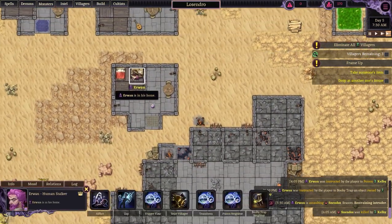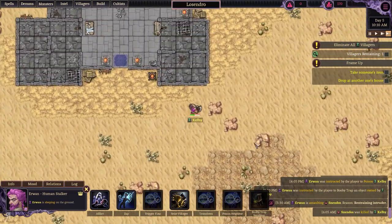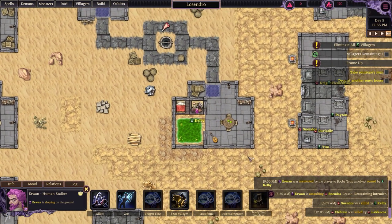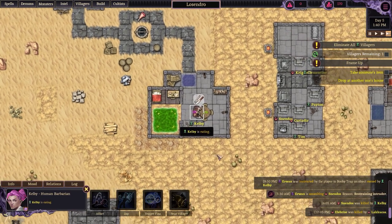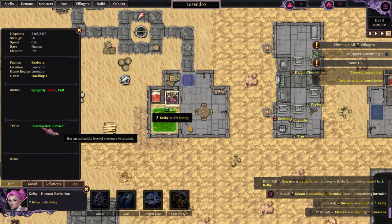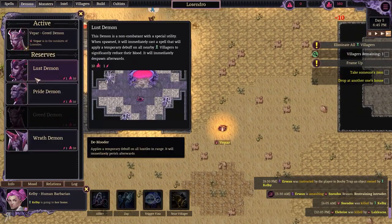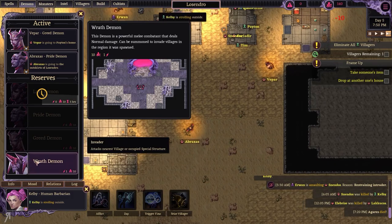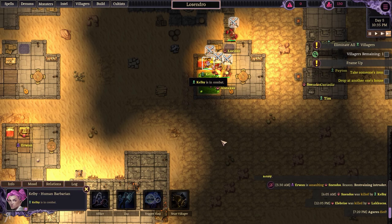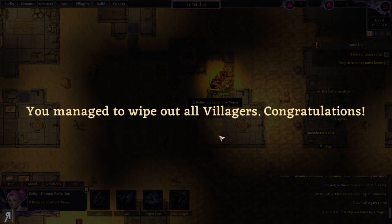Kelby is an absolute monster — it's going to be difficult to make this work. I think she's poisoned, but then not anymore. Walk into the poison again. She might be going for food — and I think she's done. She seems immune to poison. Summoning more demons since I can't do anything else without direct damage spells. It is very difficult to eliminate villagers without direct damage spells, but she's actually fleeing now — and yes, she is indeed dead. We managed to wipe out all of the villagers.